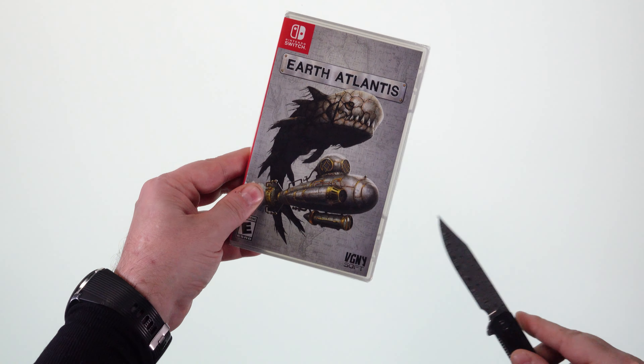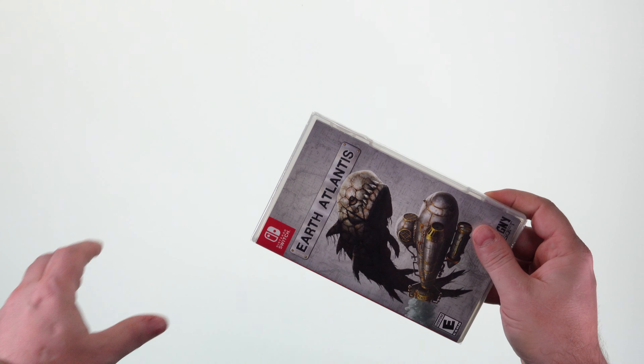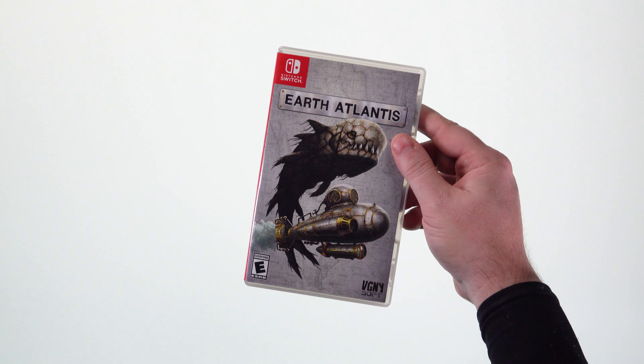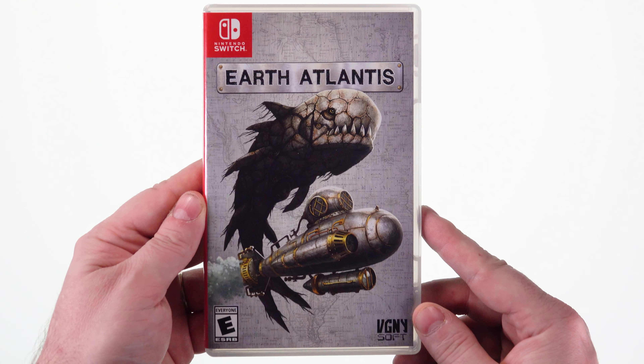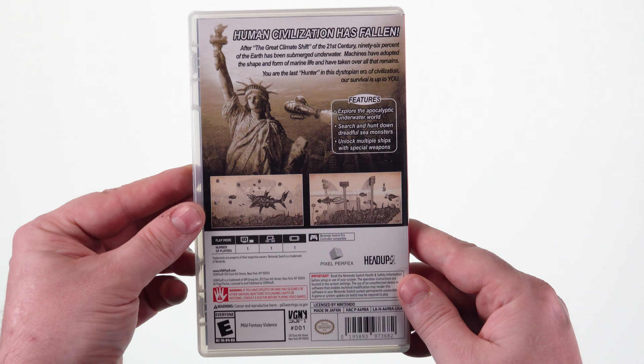Here we have Earth Atlantis, the standard edition for the Nintendo Switch, a very stylized submarine shooter. In this game, you'll freely explore an apocalyptic underwater world and hunt down a variety of dreadful sea creatures.